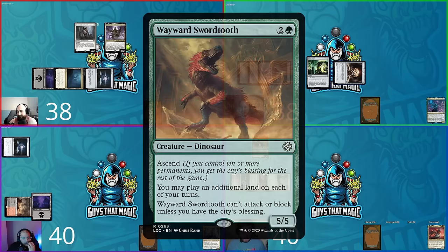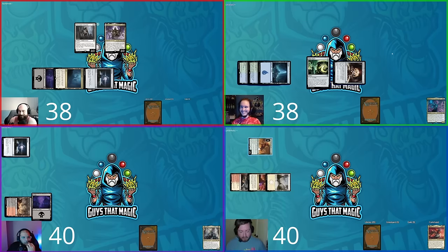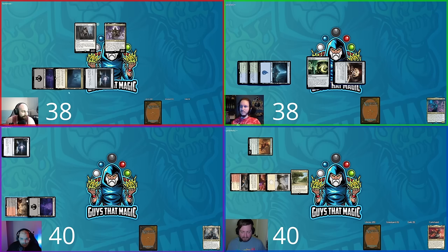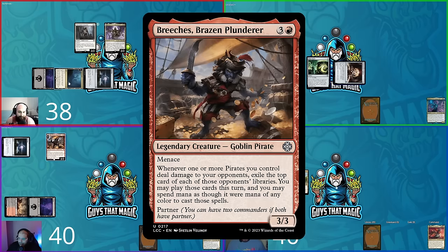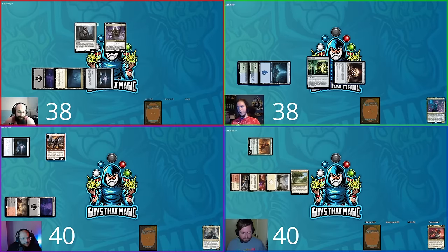Hunter draws, plays another land, taps three, and plays Wayward Swordtooth tapped — since it can't attack or block without the city's blessing anyway. It lets Hunter play an additional land per turn, so he also plays an Exotic Orchard and passes. Steven taps four, plays Brazen Plunderer — Breaches — choosing creatures and artifacts, and gives David a 1/1 Vampire token.